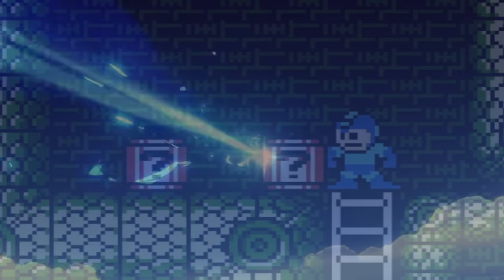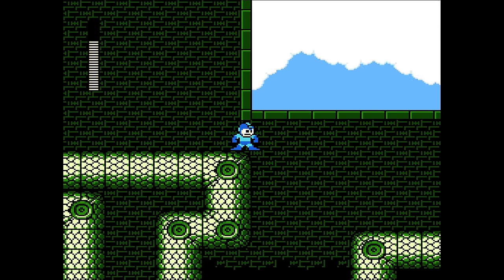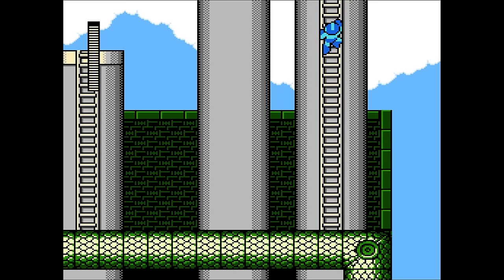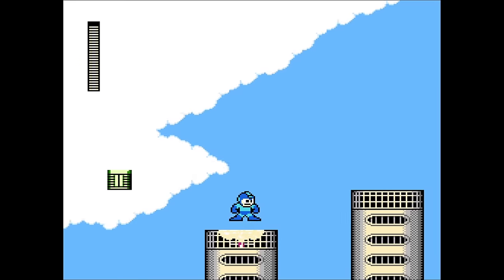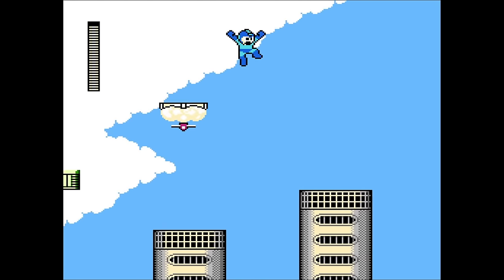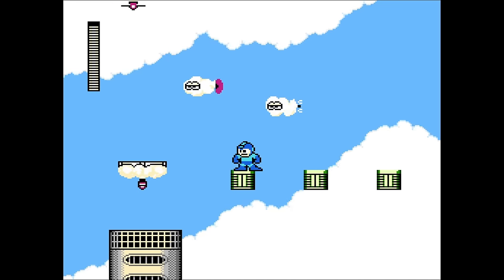Is that a gacha pawn? Oh sweet, an E-Tank! This level transitions in a really interesting way — from snakes, up into clouds made by smokestacks. And there are these little smoke clouds that are actually missiles. They're pretty harmless as long as you don't shoot them.